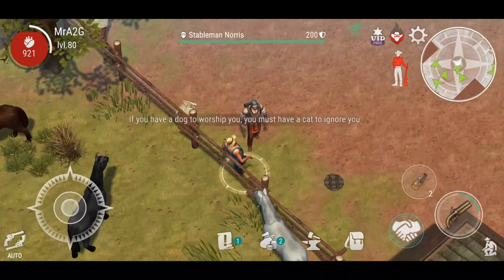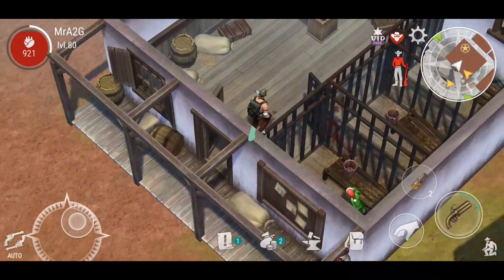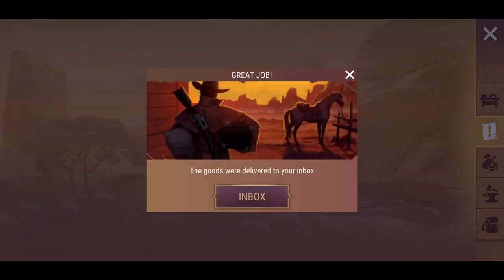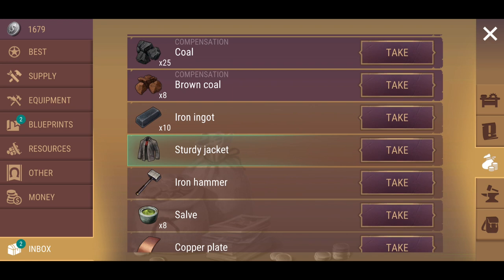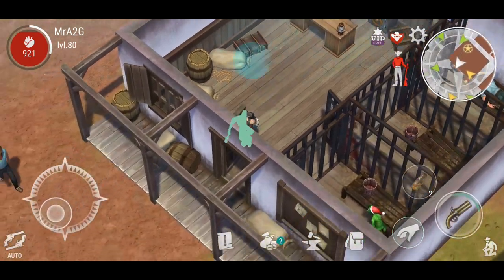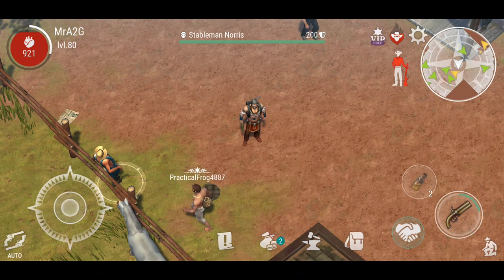I'm hoping that stable man Norris will have some future adventures and quests for us, once the wagon update settles down and we move on to bigger and better things. We've got 115 coins — there we go. I'm actually starting to reel in some traction and getting a little bit more coinage back into our inventory, which is awesome.